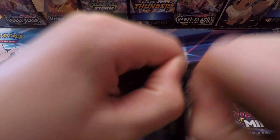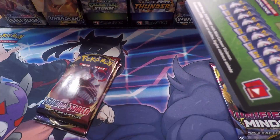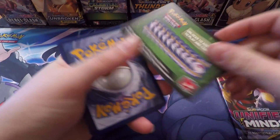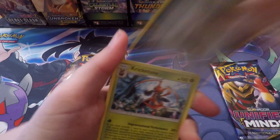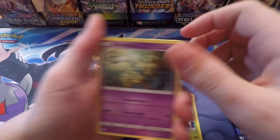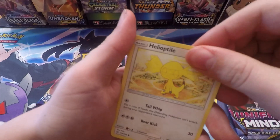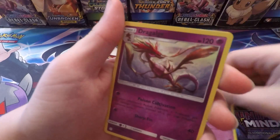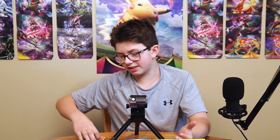I'm really bad at opening these. We finally got it open. It's a green code. Starting off: Steel Energy, Kricketune, Delcatty, Island Challenge Amulet, Kricketot, Woobat, Ducklett, Helioptile, Cosmog, Dragalge Reverse, and an Entei non-holo rare. That was a pretty sad first pack.